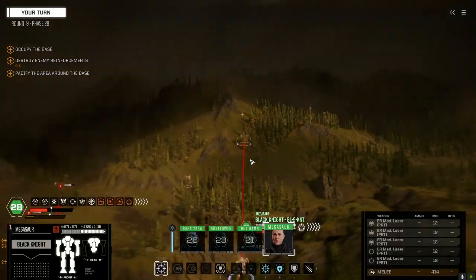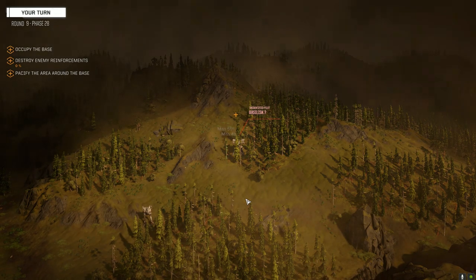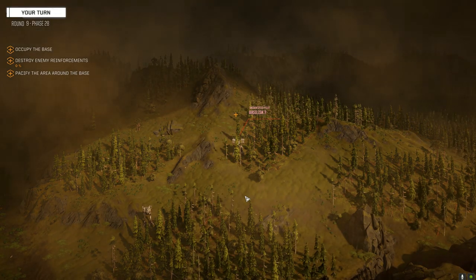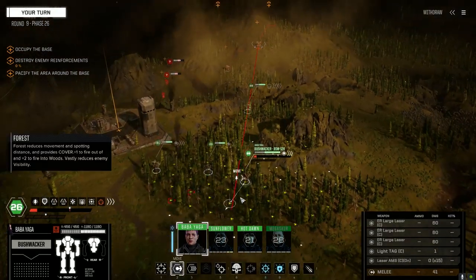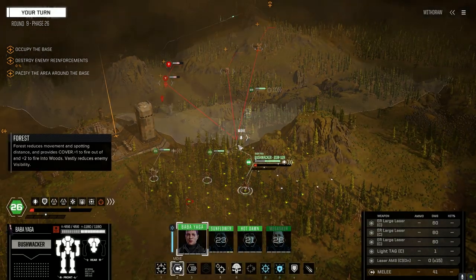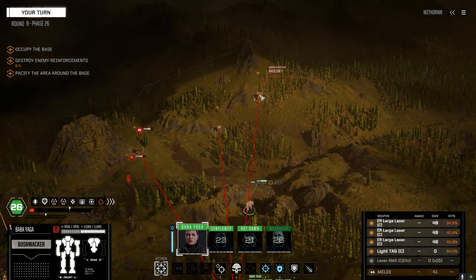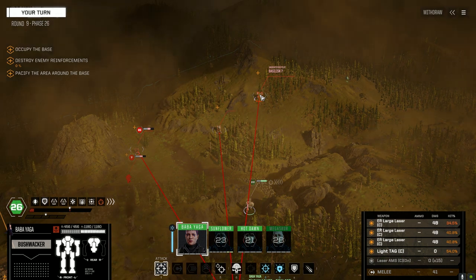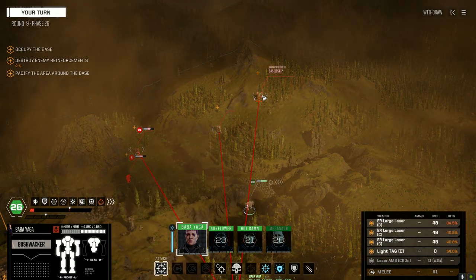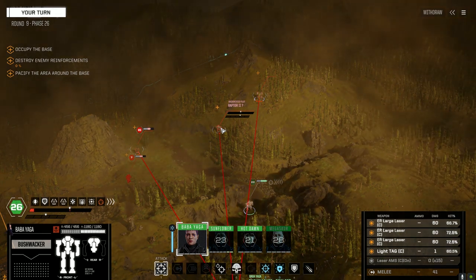Let's get down here and get within range, let's fire. Chances to hit are terrible. Go after the Raptor or just try and kill him.